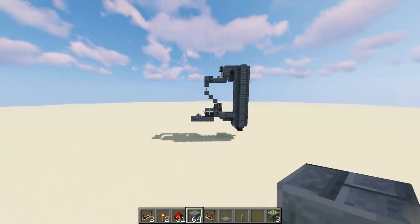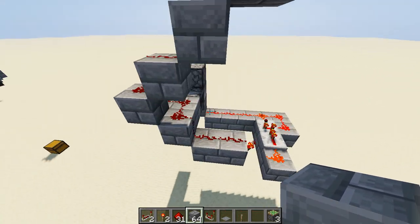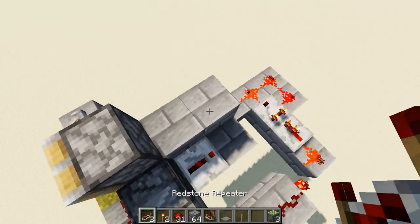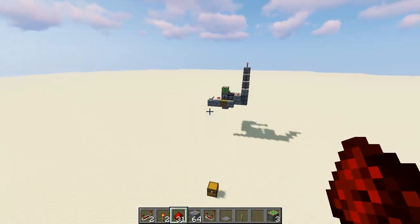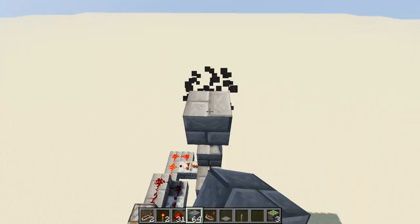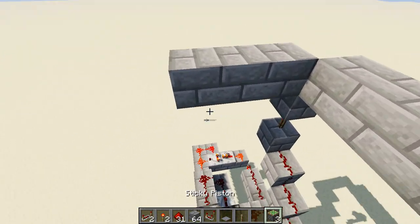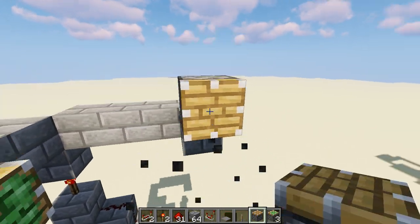Once that is done, let's take a look over here. Let's go ahead and build that part that puts the repeater going into the sticky piston. Four blocks up, and a torch goes on there. And above that torch is a block. We'll want to build four blocks this way, and then one block out, and then just three blocks this way. The sticky piston goes here, the sticky piston goes here, and the regular piston goes here.